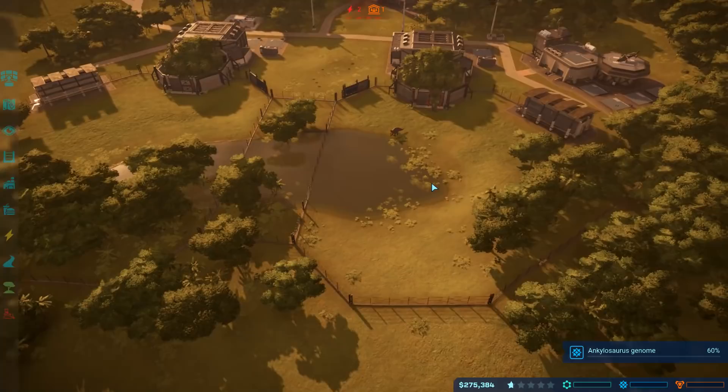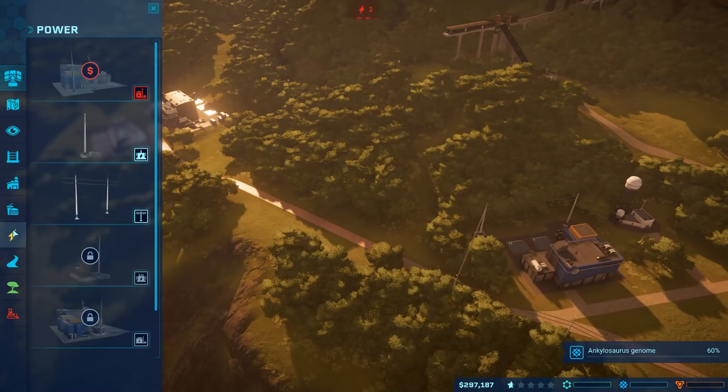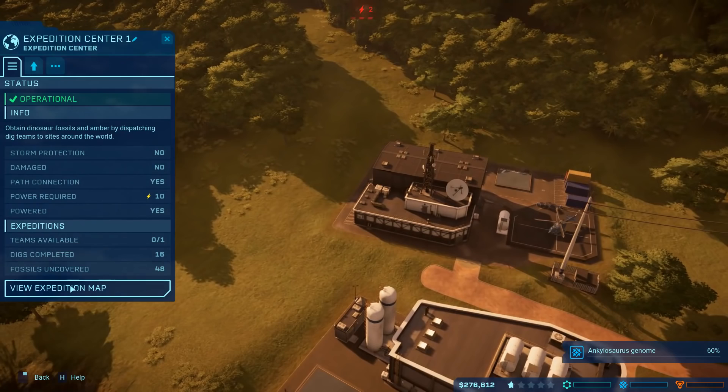We should at least start getting some residents in the park now. It's weird that the park entrance is so far away from the enclosures, but we can put gift shops and stuff all the way down this road. We're going to need a substation for our two stations over here - let's do that next and get some power going so we can get on an expedition as quickly as possible. The more expeditions we do the more money we earn, and we are running out of money.